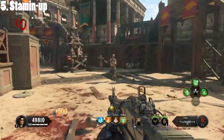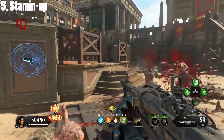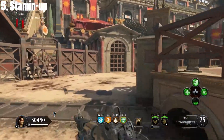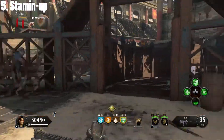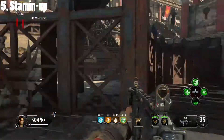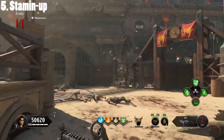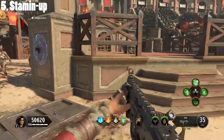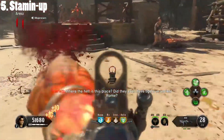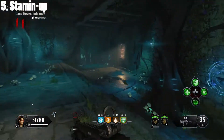Over the years zombies have become faster and harder to avoid, and this is no exception in Black Ops 4. The zombies are really fast — almost to the point where you can't outrun them even with Stamina. I've had it over the past few days where even with Stamina the zombies will still keep up a good pace and are literally only a couple of steps behind me. For that reason Stamina is a must-have perk, with the only exception being if you decide to camp for a high-round strategy. With the perk modifier on your fourth slot, you get unlimited sprint and can fire your weapons while sprinting, which is an amazing upgrade. You don't have to slow down to shoot zombies — you can just keep running and shoot them at the same time.